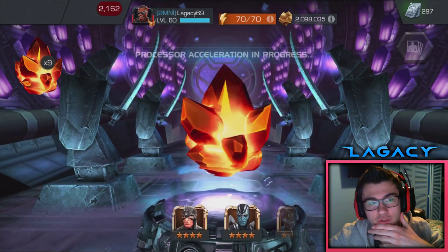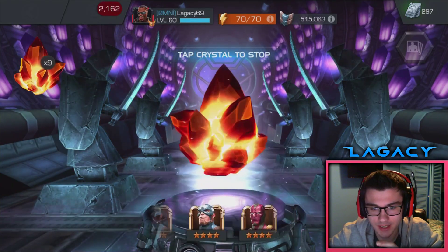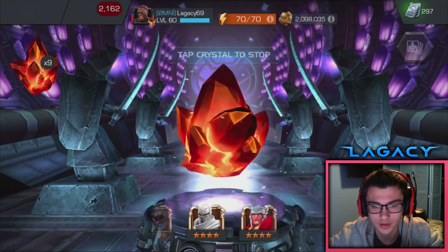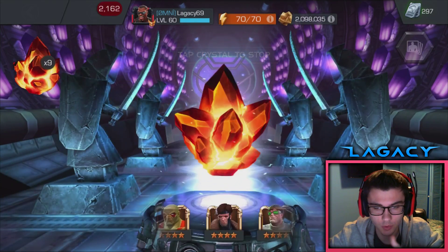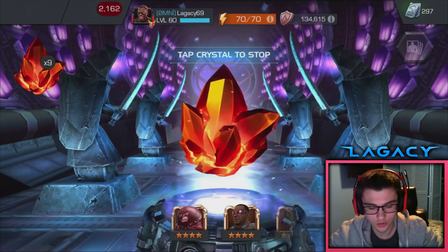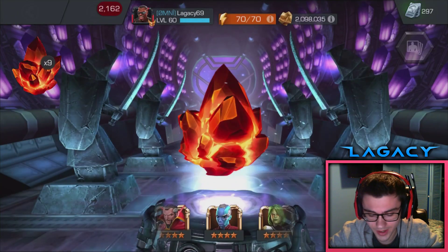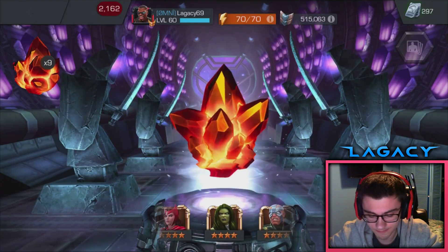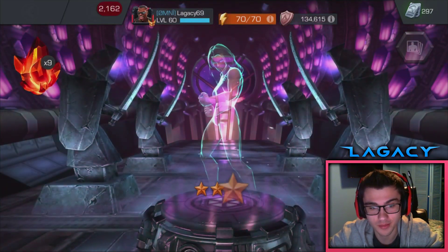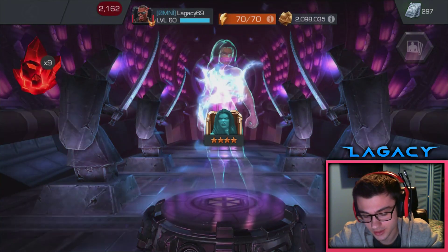We're almost at 20k five-star shards, and we have one week until Void comes. It's going to be rough, but we have another week after that while his crystal will stay. I think we can do it — I think we can get enough shards in time. From these crystals, max sig is really what I'm looking for. Shealk is max sig — she's my first ever four-star. I've pulled her so many times and now it's paying off, so that's cool.